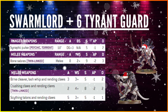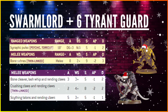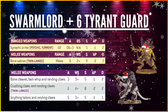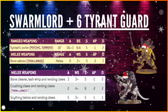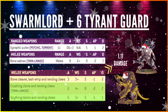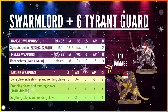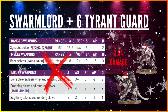Stepping up to the Swarmlord and 6 Tyrant Guard — a big points investment. The Swarmlord has the Synaptic Pulse at range — auto-hitting, Strength 5, -1 AP, 2 damage, Torrent — and Bone Sabres in melee, twin-linked, 8 attacks, hitting on 2s, Strength 9, -2 AP, 3 damage. Combined across shooting and melee, the Swarmlord does 2.83 damage. The Tyrant Guard's best weapons each do 1.1 damage from a unit of 6, giving a combined total of 3.94. Still not enough — C'tans are absolute animals.